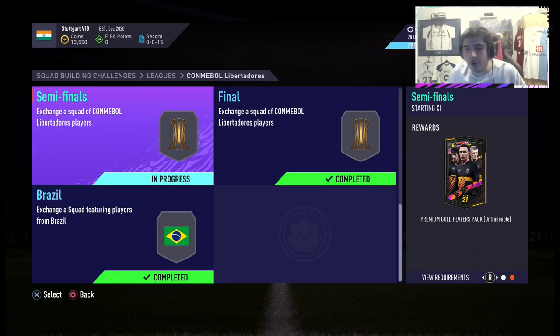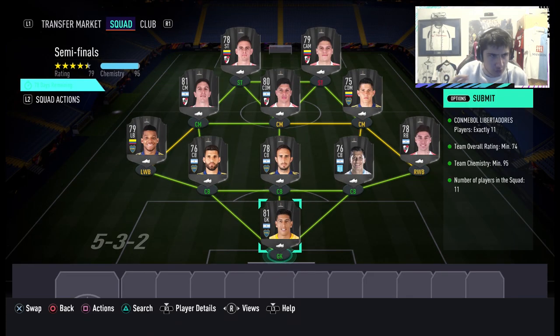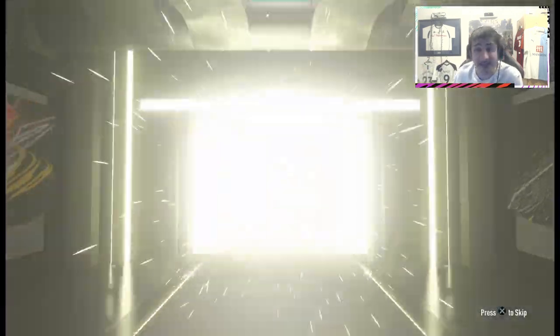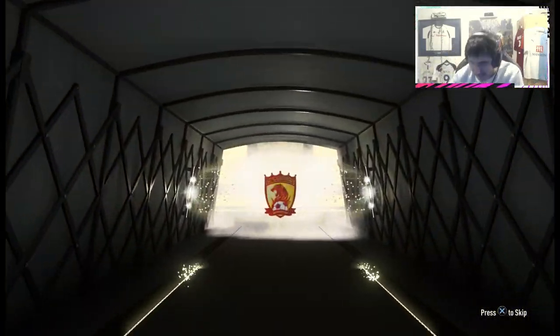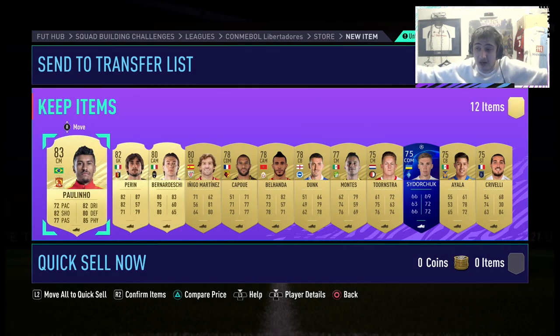Moving back to the Conmebol — Copa Libertadores Semi-Finals. It's a premium gold players pack, another 25k. You're spending honestly probably 8k, maybe 10k depending how lazy you are. If you're efficient, you're spending 8k on this SBC and getting a 25k pack back. We get absolutely nothing — we get a board, a Brazilian centre mid. It's Pelinho. Not incredible, but all these 25k packs, mate, if you keep doing them who knows — you could get lucky. It's 12 gold players for 10k. It's not the end of the world.